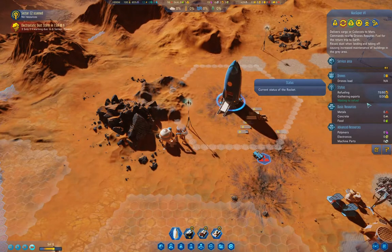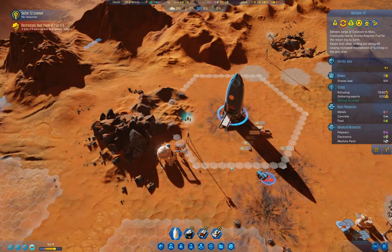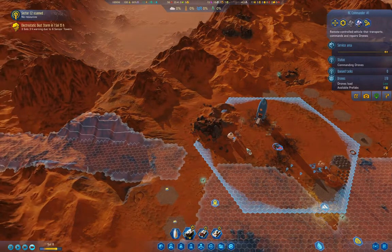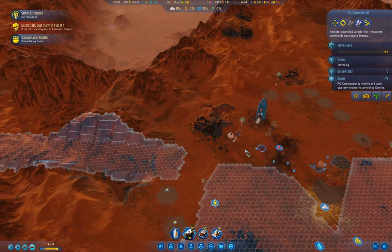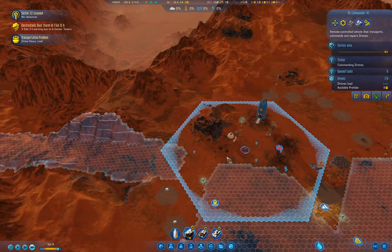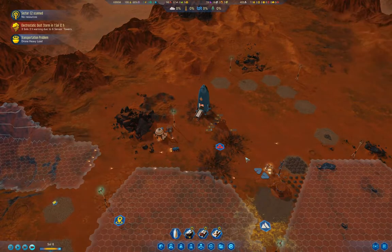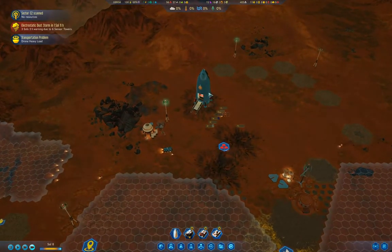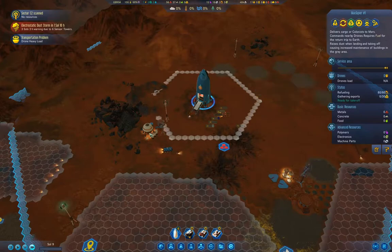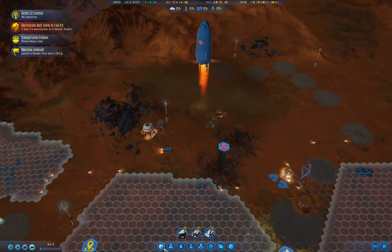Once we get the rocket off, that might get our research completed — the Explorer AI. Need one more fuel, which we'll get before the sol is up. There we go, we can launch. That's 250 science points.